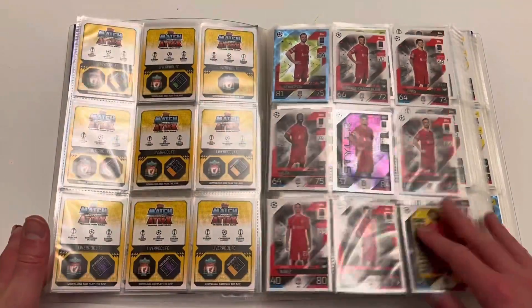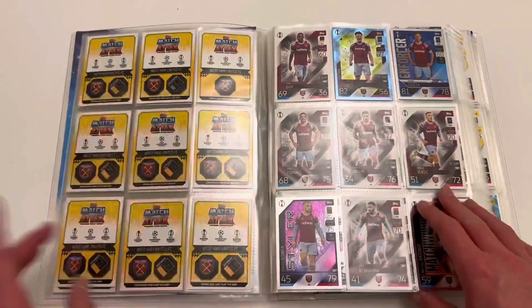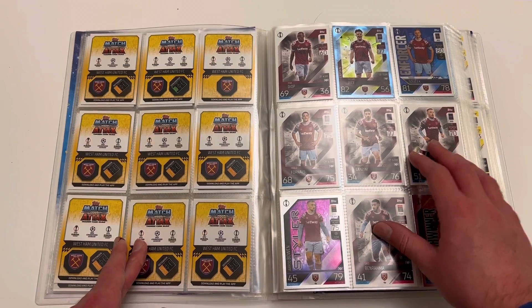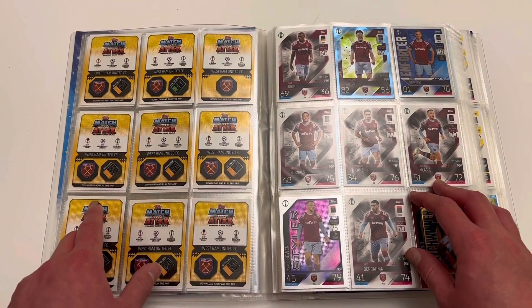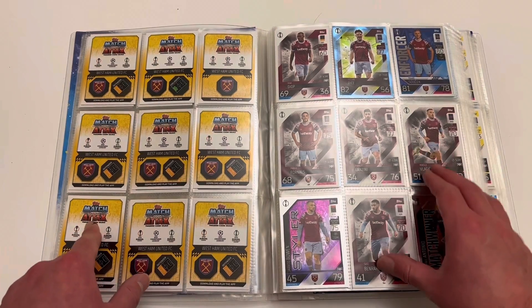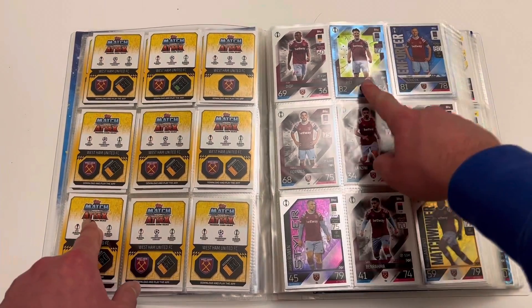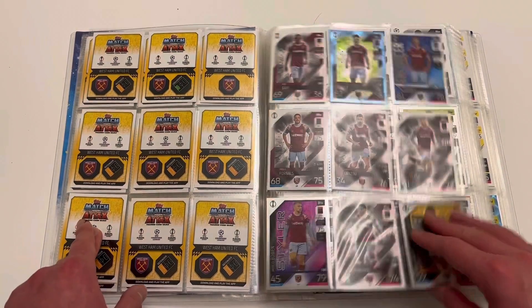We've also completed Liverpool — all the Liverpool cards. West Ham — I've completed the West Ham collection. This might be the last time we see West Ham in a Match Attacks collection for a few years. The top seven race this year is spicy, and with Newcastle and Brighton in the mix, I'm not convinced West Ham will make Europe again. So if you're a West Ham fan, definitely get these cards. I've got a crystal Declan Rice, which is very nice.